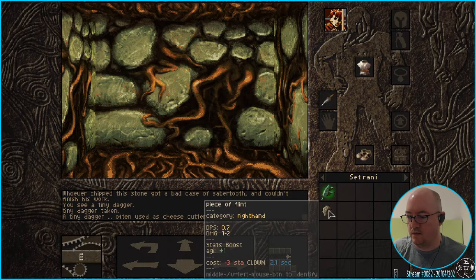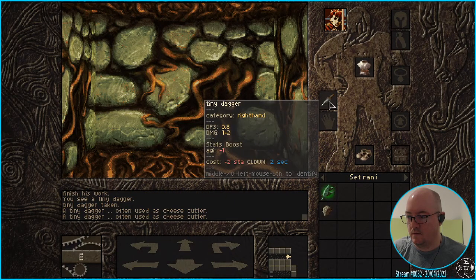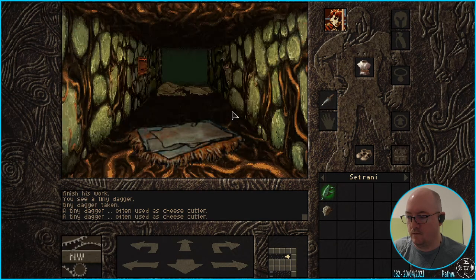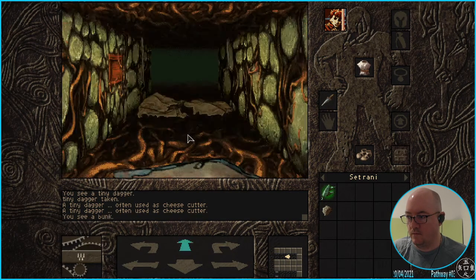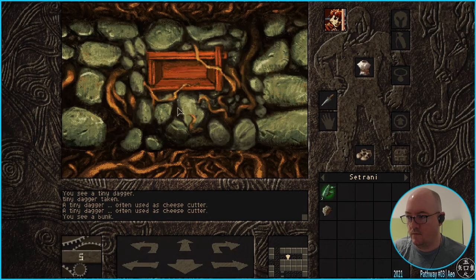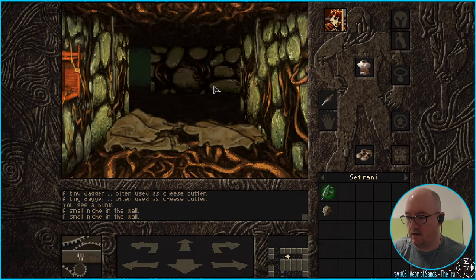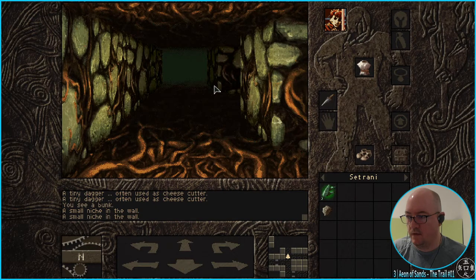Cool down two seconds — okay. There's nothing here, there's nothing for me to take, dang it. Now that I'm doing my movement, I'm noticing that if I concentrate on the minimap, movement seems to be a bit easier for me to handle, but it means I'm missing out on concentrating on the screen.